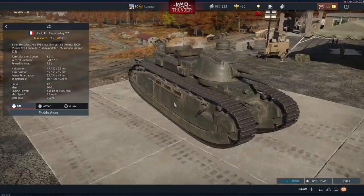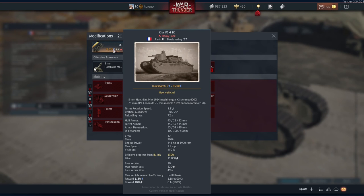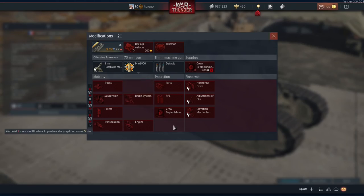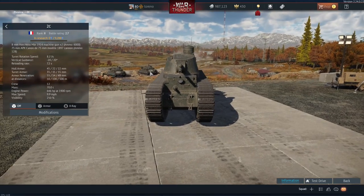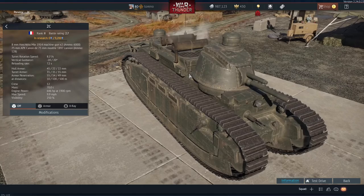In many ways this is better than the Char 2C BIS and worse at the same time. As you can see it has a 75mm gun, the 1897 cannon. In my previous videos I assumed it would have very similar performance to the American 1897 gun on the M3 tank destroyer — that has about 80-90mm penetration at 500m — but this has about 49mm, which for a 2.7 tank is not very good. I assumed this would be a 2.0, maybe a 2.3 tank, but they've put it at 2.7, so I'm hoping this is just a placeholder and that it will be down battle-rated.